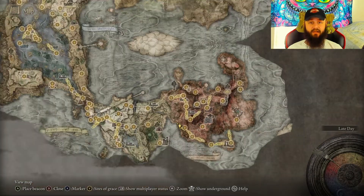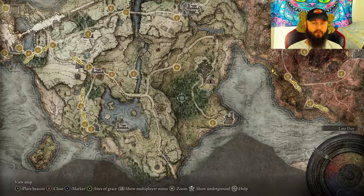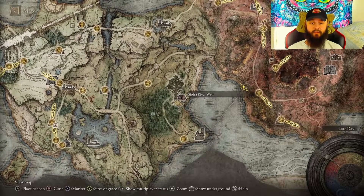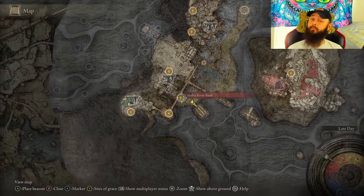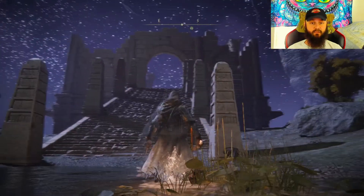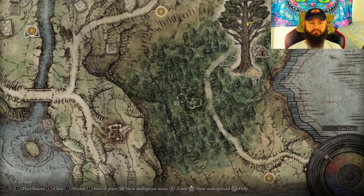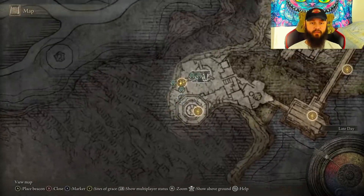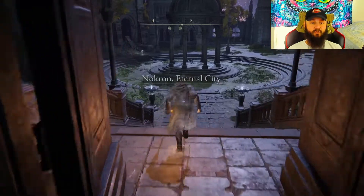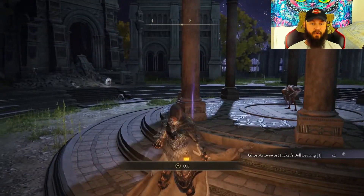Now for your special summons, you would need to go and defeat Radahn in this area — he'll create a hole right here on the map, and that's where our bell bearing will be located. If you want to get the map first, take the elevator here to the bottom floor and your map will be located right here beside this structure on a dead corpse. For the bell bearing, as you traverse down into the hole, you'll eventually arrive at this grace. Just run outside and the bell bearing will be located on this dead body.